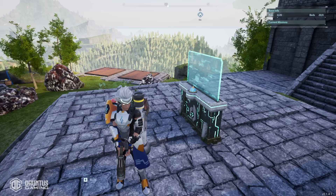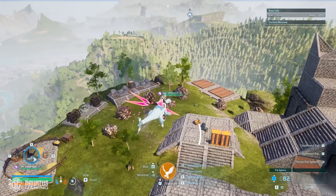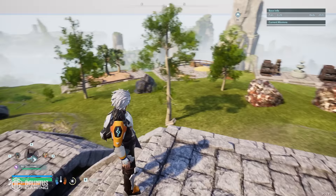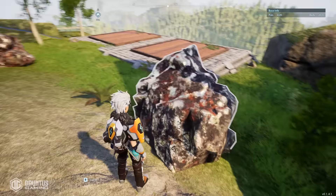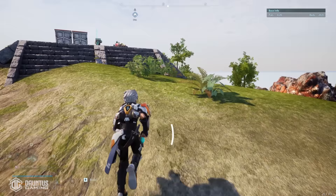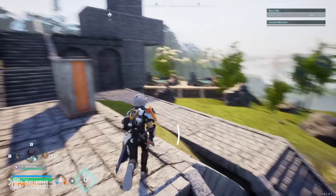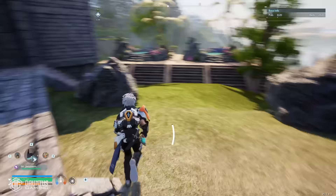As a general rule, whenever you find a spot and it looks like it could be main base location material, don't touch anything. Get off of your mount, recall your pals, get completely naked, remove all of your weapons, and make sure you don't mine any of the nodes or any of the resources you see on the map. If you destroy them and build on top of them, they will not respawn. The idea is to build around everything you want to farm so that they respawn every day.